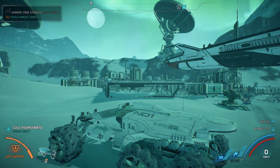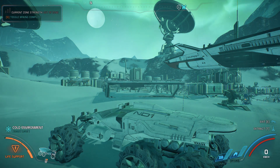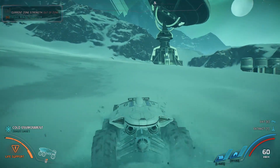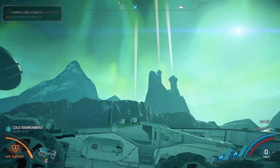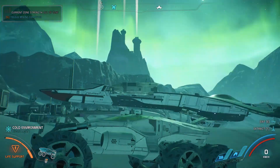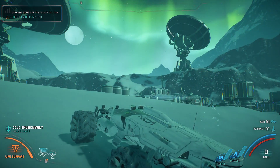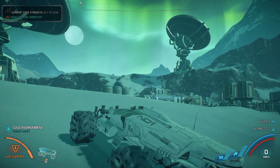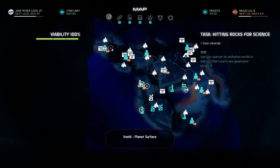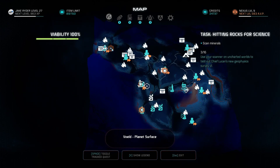Welcome back to Mass Effect Andromeda. In the last episode we finally set up our outpost on Vold and we're about done with Vold. I want to get on with more quests. There was a quest to set up the new satellite, so let's check that out. I'll do that and then we'll leave this planet.